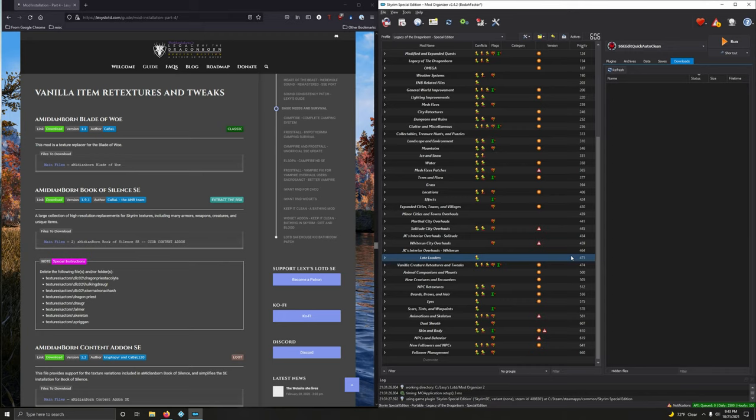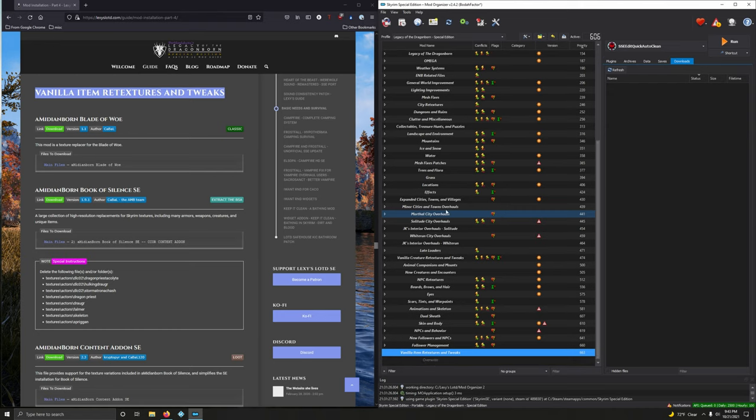What's going on my amazing people? I hope you're having a wonderful day. So what do you say we get to work? Let's dive into vanilla item retextures and tweaks. As usual, we're going to start with that separator. I'm going to go ahead and copy this right here, go into the tiny wrench or spanner right over here, create separator, paste it, and click OK.